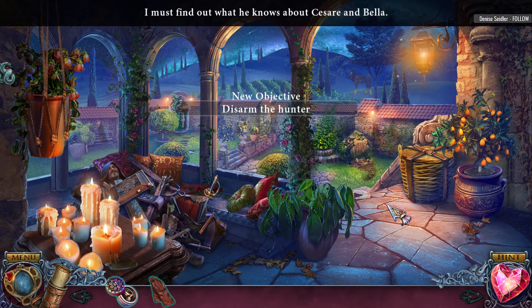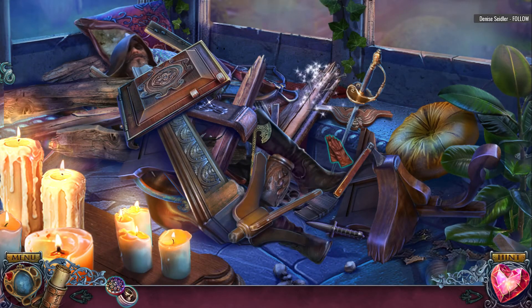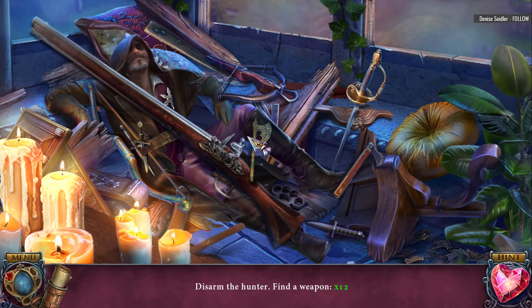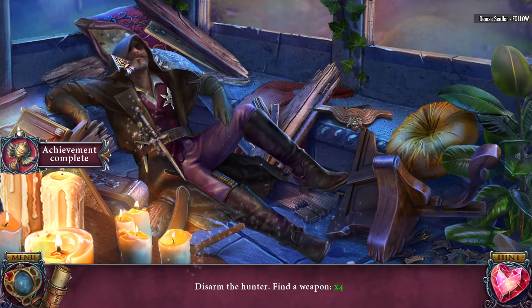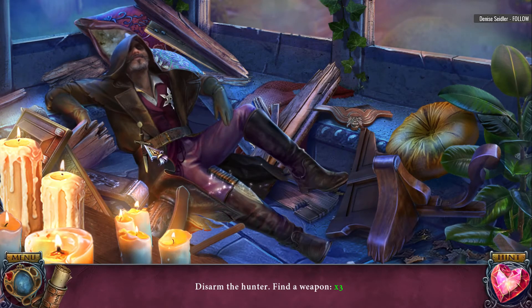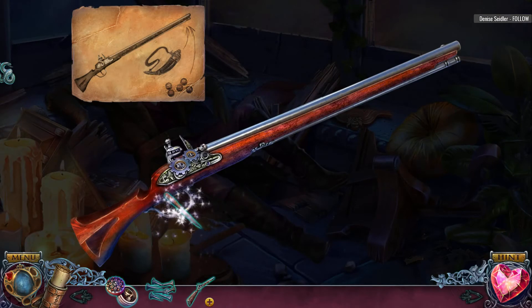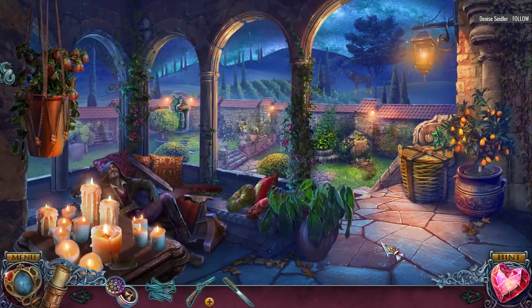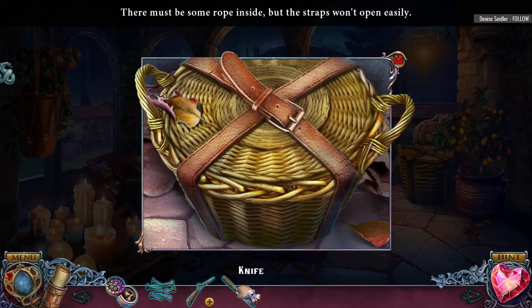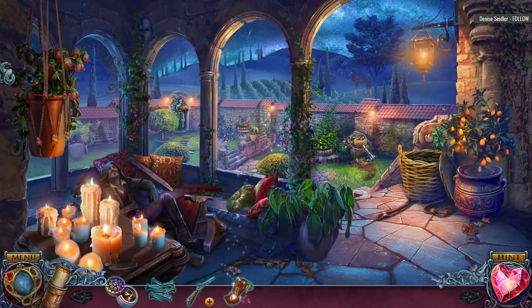I must find out what he knows about Cesar and Bella. Time for some interrogation techniques. I must protect my hands from all this clutter. How many? This guy's got 12 weapons? A little... compensating much, or what? You've got way too many weapons, dude. Loaded. Loaded. And noted. We're gonna have to load it — no, it's not loaded. Sure, we're gonna have to come back. Let's go ahead and see what's going on in here. I got me some rope. Tie him up. Yeah!